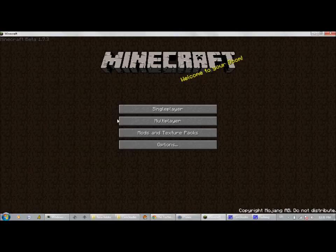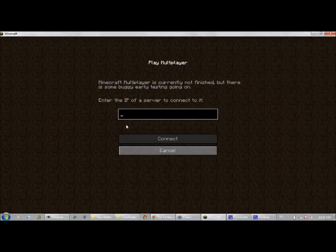Hey what's up guys, this is Kevin and I have a tutorial on how to join TechnoBuffalo's server. It's actually really easy, they have their own IP address. As you can see on the screen, I'm at the main menu, so you're going to go to multiplayer and type in technobuffalo.allgamer.net.